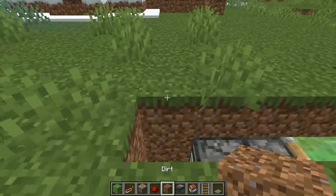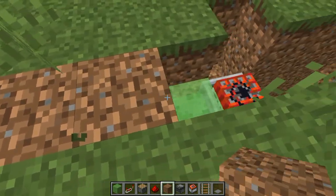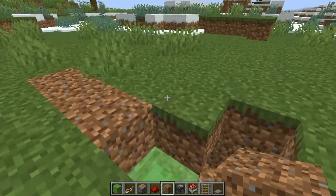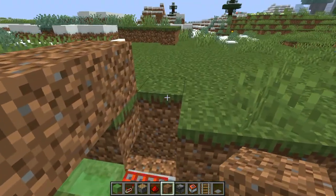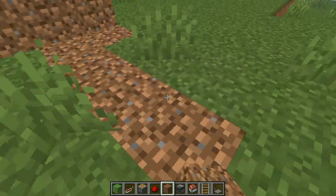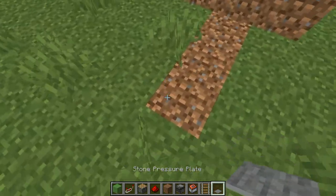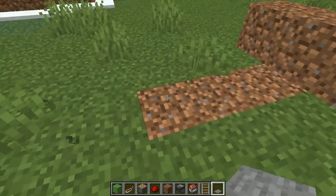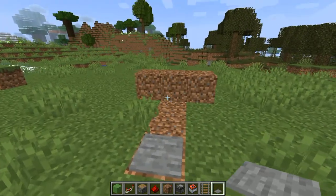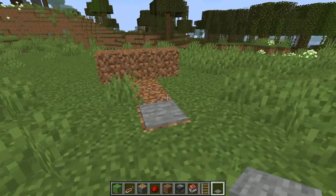We're going to cover it up next with dirt. You do have to, with the sticky piston there, kind of do that — so it's not very realistic but whatever does the job. And then instead of a button, I wouldn't recommend doing it that way — you can do a pressure plate. I recommend doing it in a mountain or something because a stone pressure plate matches stone.